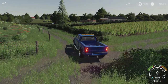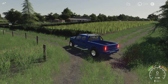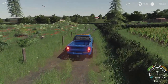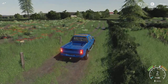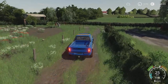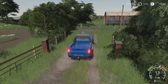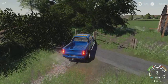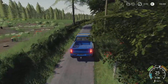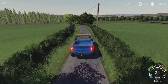Hey everybody, welcome back to the channel, it's me the Anxious Farmer. I'm down beside the sawmill where I had the forestry area, and something strange has happened - all the tree stumps are back. I've played the game a few times since I finished that and they weren't there. This tree here has decided to regrow, and so has this one. The only reason I spotted it is because it now blocks the road. I'll definitely need to clear those two trees.